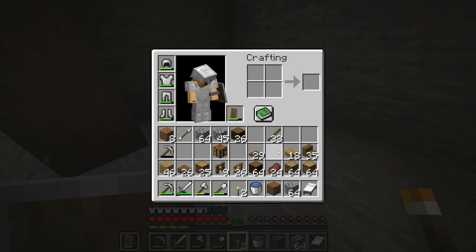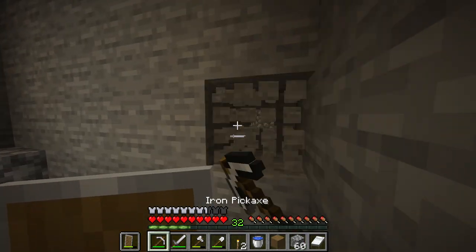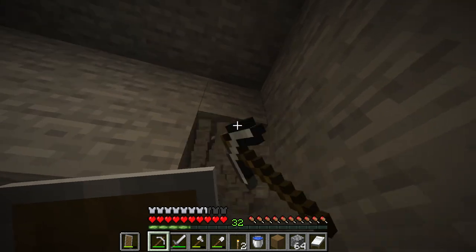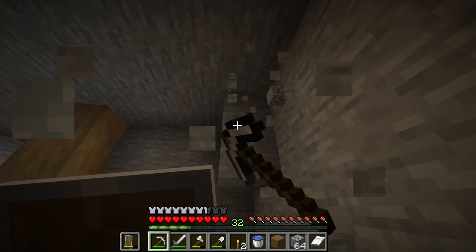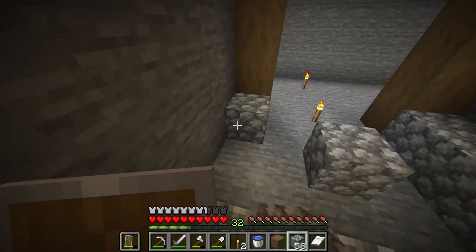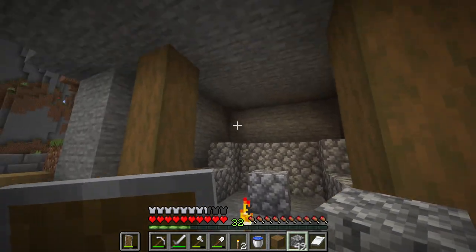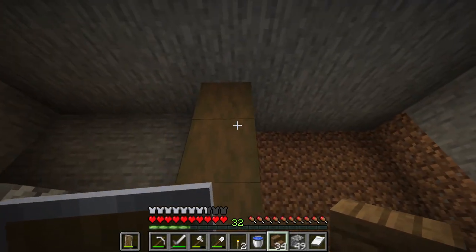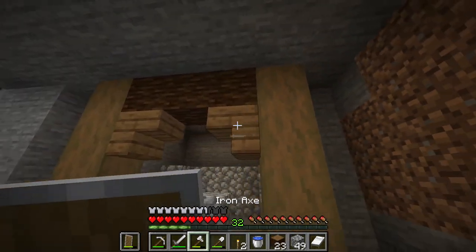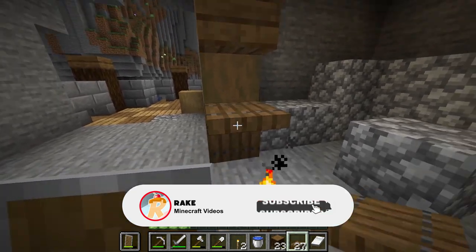In here we're going to have our enchanting room. I don't have any bookshelves right now, so I'm just going to use this placeholder. We need to remove one more layer of the wall here. We're going to have to place some bookshelves in the corners as well just so we can try to get to level 30. It shouldn't take too long because I've planted a bunch more sugar cane. We will definitely be doing an enchant before the end of the episode. Let me grab some trapdoors — I think we can make this look a little bit nicer.